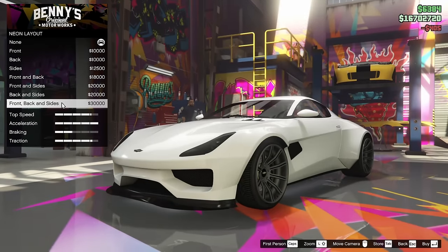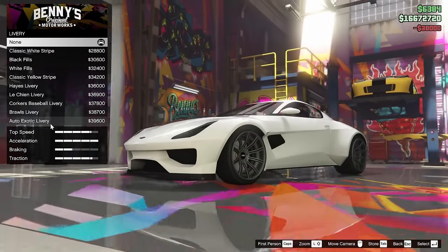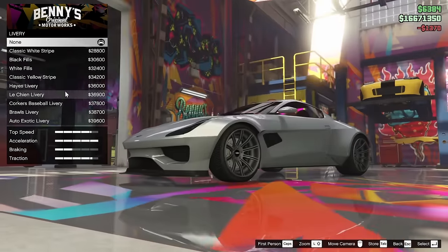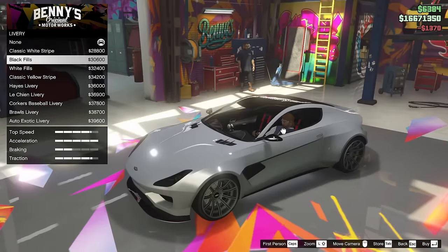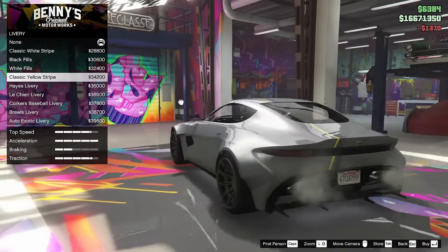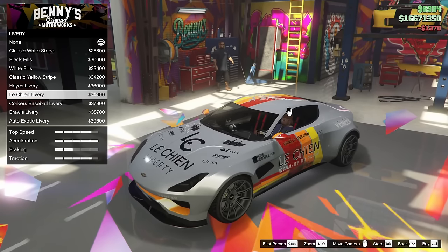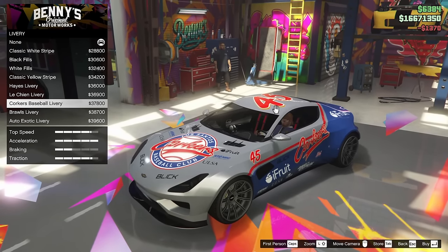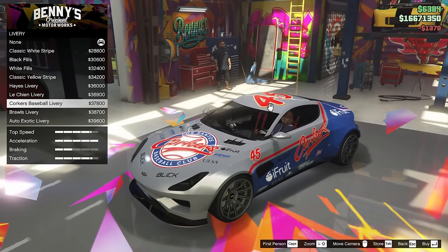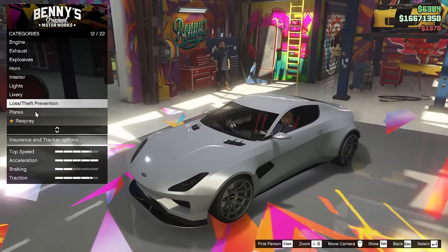For the lights, we are going to go for a neon kit. We're not going to put the headlights on right now because I think I might go and put yellow headlights on this thing potentially today. For the livery, I want to see what we can do. We've got the classic white stripe, the black fills — which does the roof and the whole back of the car — white fills, classic yellow stripe, the haze livery, the Lichien livery, the Corkers Baseball livery, the Brawls, and the Auto Exotic livery. Could go for something crazy today — we're going to have to come back to that and find out.